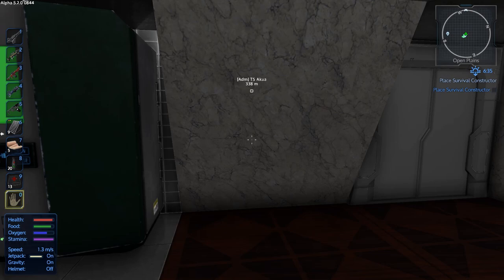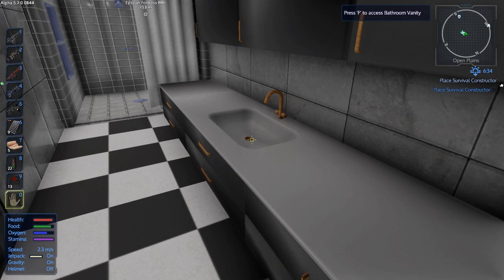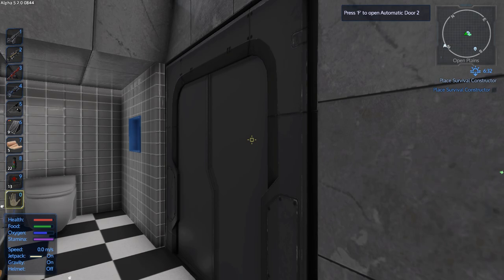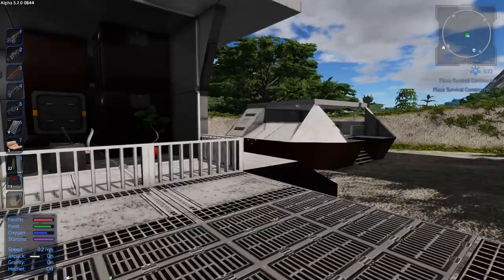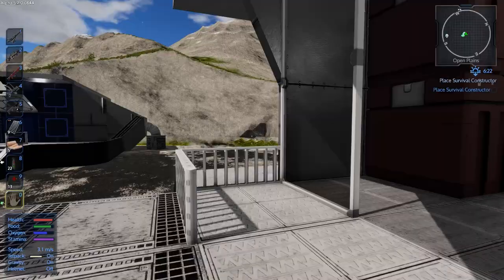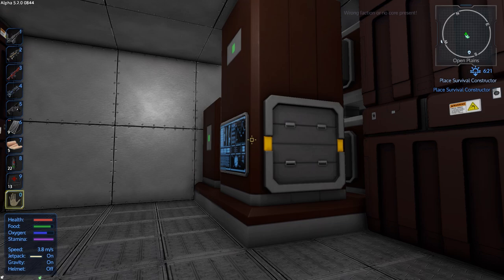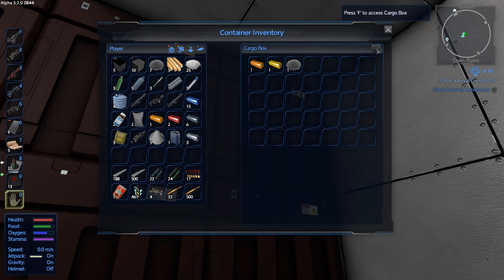Emergency rations are always good. I didn't realize you could loot these cabinets - although I probably should have. Man, this is nice - I wish I lived on Akua, like in real life. This reminds me a little bit of the place I was living before I had to restart the world. Okay, these are the crappy ones. What's up behind it? Nothing, nothing.